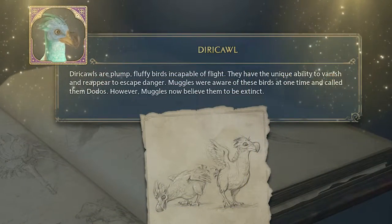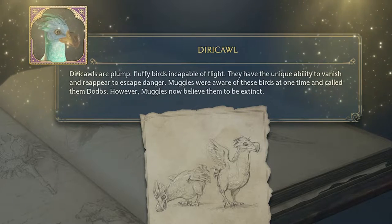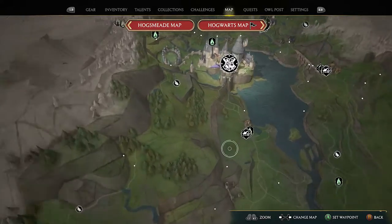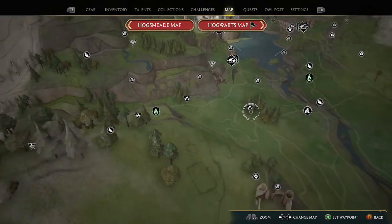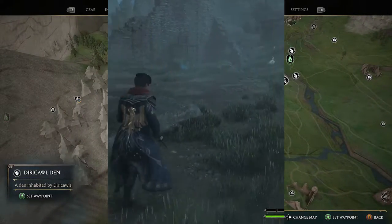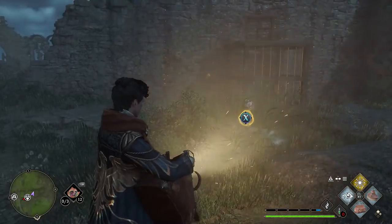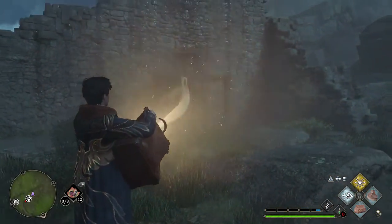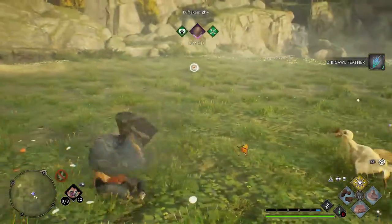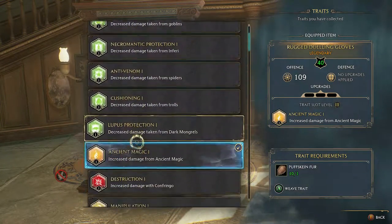Next up are Diricles — plump fluffy birds incapable of flight. They have the unique ability to vanish and reappear to escape danger. Muggles were once aware of these birds and called them dodos, but now believe them to be extinct. To grab one, head straight down from Hogwarts to the west Hogwarts Valley fast travel, then just down and right is the Diricle den. Cast Disillusionment to stay invisible — Glacius is a great go-to spell. In the vivarium they reward you with Diricle Feathers, needed to apply Tier 2 traits at the loom.